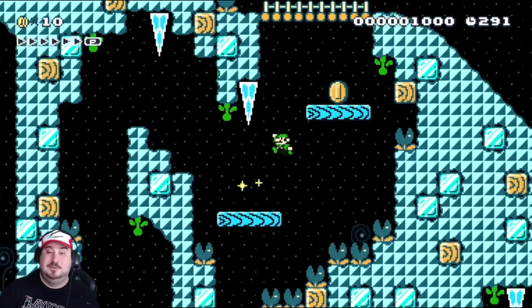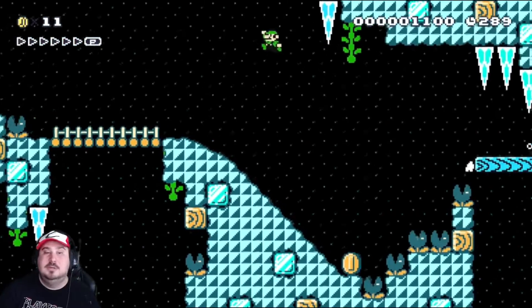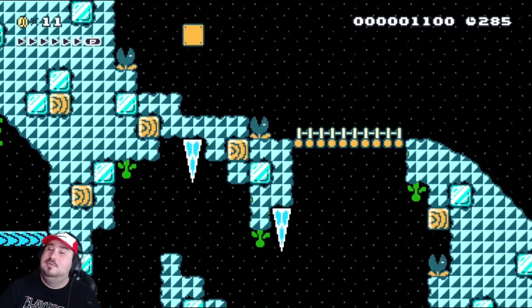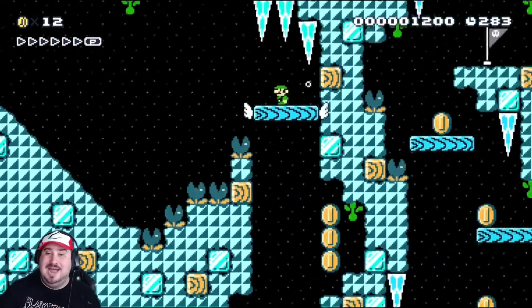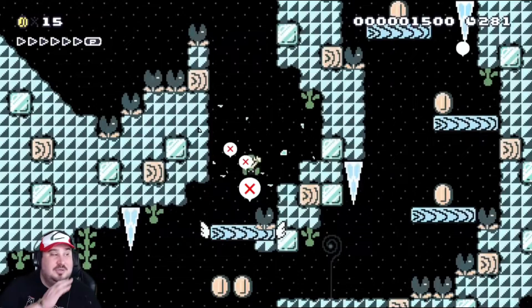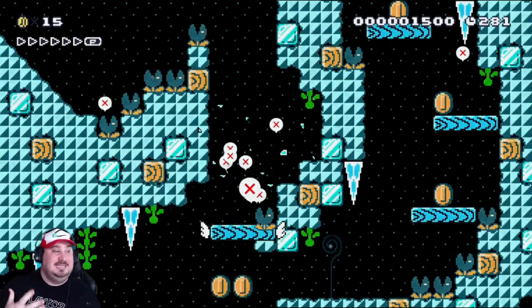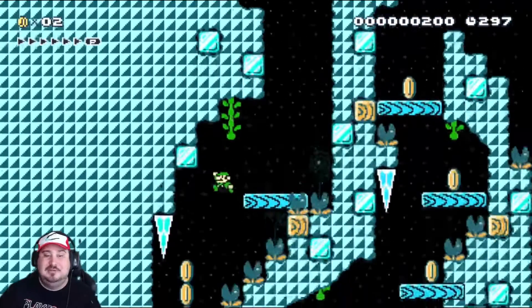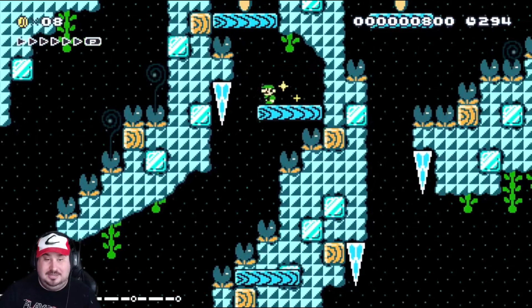I remember this one — this one's really cool. These kinds of levels are really interesting because he had a theme in mind and he stuck to it the whole way through. He made an ice cavern with the ice spikes falling and gave you a chance to get used to everything happening before it went crazy.